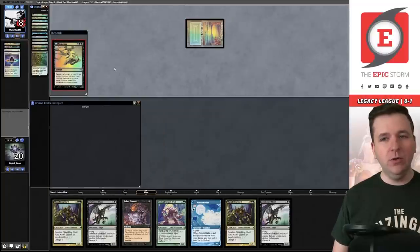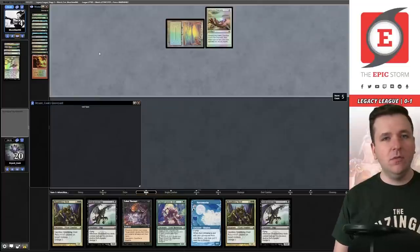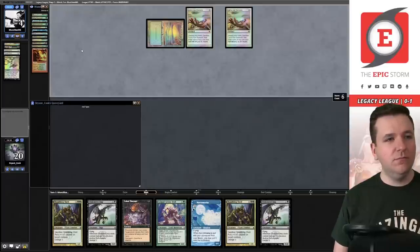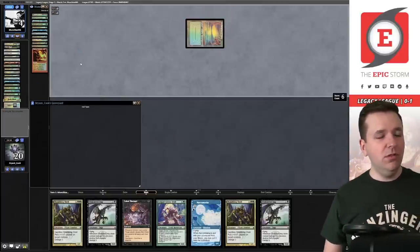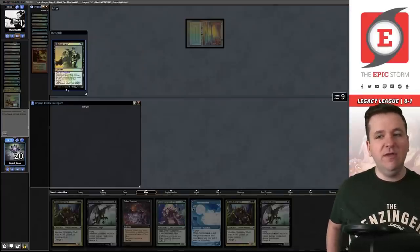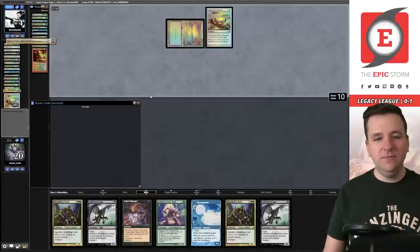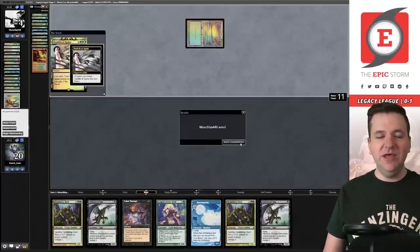They stop to set up: Lion's Eye Diamond, Lion's Eye Diamond, discard their hand to flash back Past in Flames, floating black, Dark Ritual, Infernal Tutor for LED, then go for Tendrils. They had Tendrils in hand — it's spell number nine. We never even got to take a turn. Welcome to Legacy.